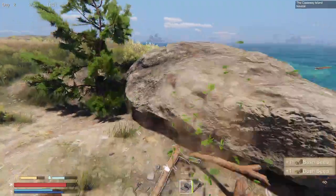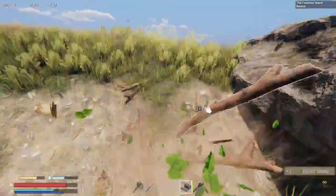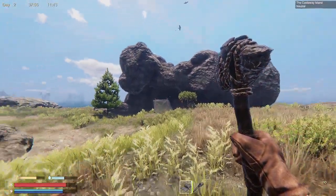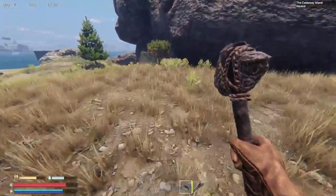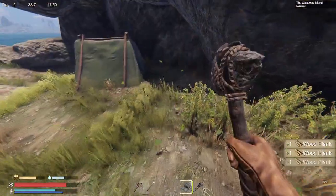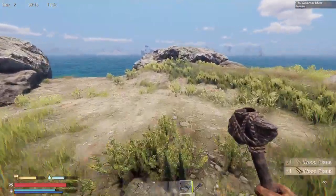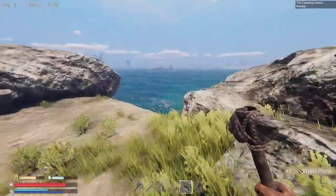We're going to need that workbench — a research bench — so we can go a little bit further into the game. We've got one tree left, and the strawberries did respawn. I did harvest those already. This tree spawned too, which is good, because we're going to need all the wood we can get. All the grills and everything run on wood. Wood is all over the place; we can get that underwater too.